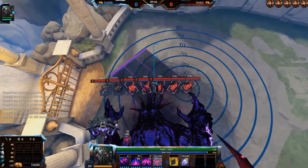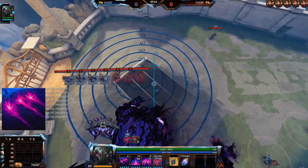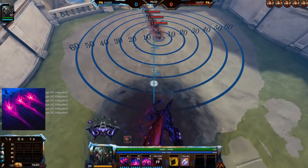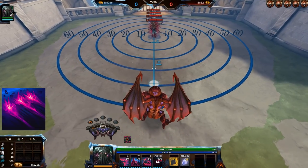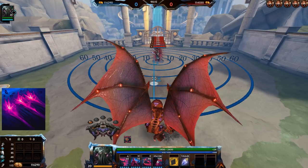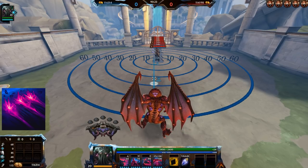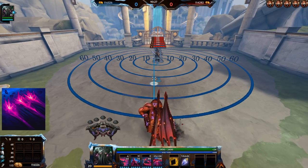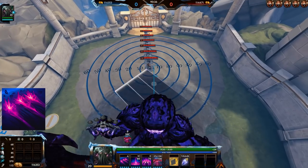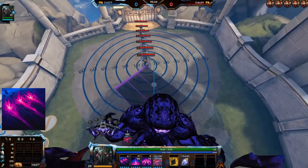The first ultimate ability is Sever, which replaces your basic attack. It's a rectangle AoE that sweeps from right to left with a 60-unit range — the 60 units being the endpoint, and you cannot adjust the range by aiming. It deals relatively high damage and applies a 3% protection reduction per hit, up to 5 stacks for 15% total. It has a relatively long animation and a 1-second cooldown, but even with maximum cooldown reduction it still takes a while to complete, so you cannot spam it.